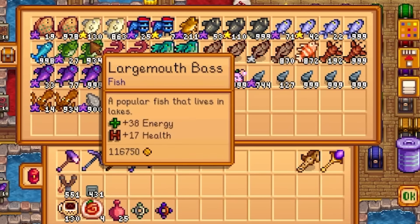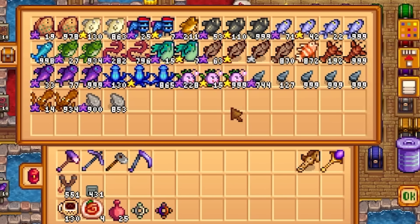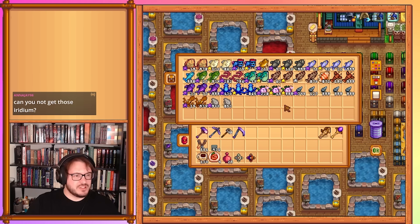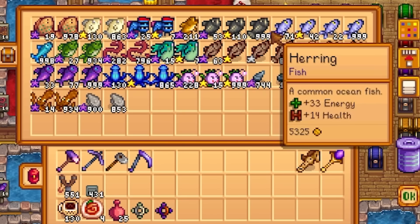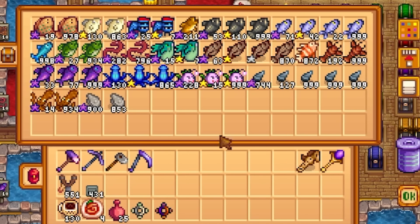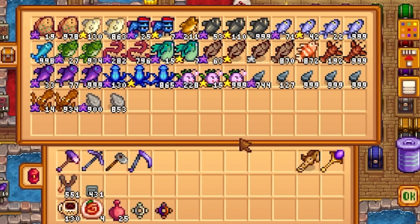Flounder and ghostfish: 19 and 0. Glacierfish Jr. is at 25. Gobi is kind of impressive at 211. Halibut is 53. Herring is 71, icepip is 0, largemouth bass 27, lava eel 282, Legend 2 at 15, lingcod at 63.